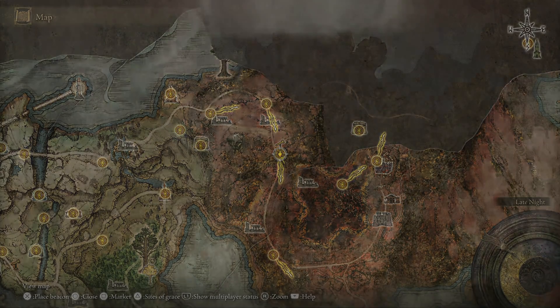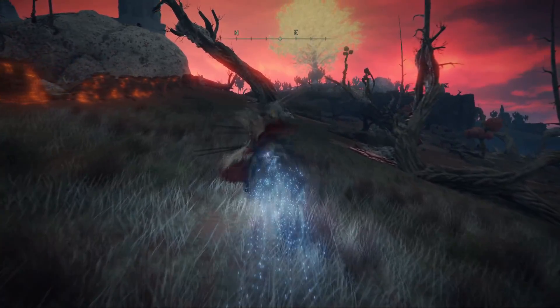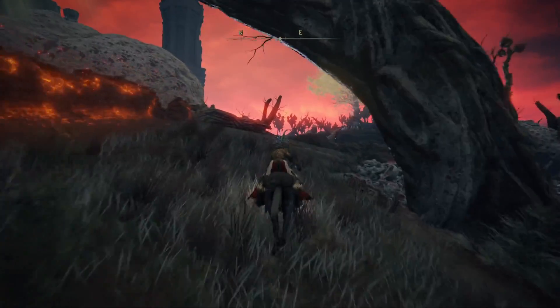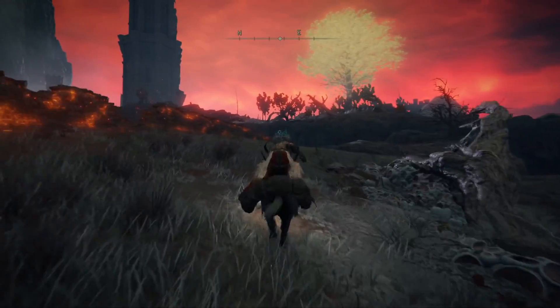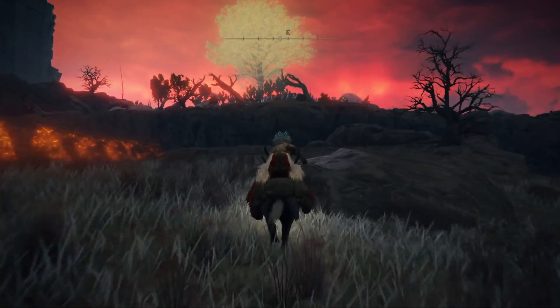From here you are going to take a little journey to the left hand side and you are going to need your mount for this. Follow the dragon wall all the way down to the bottom. This is a very easy route over there, although you will have to take out two bosses, but they're about half the difficulty.